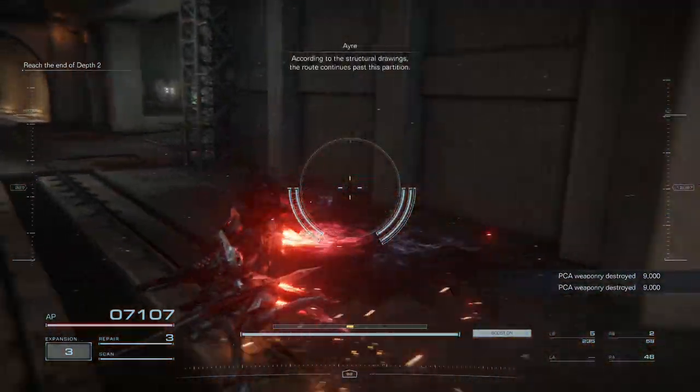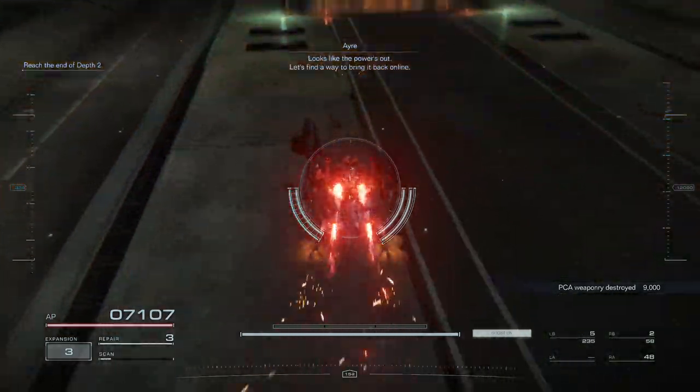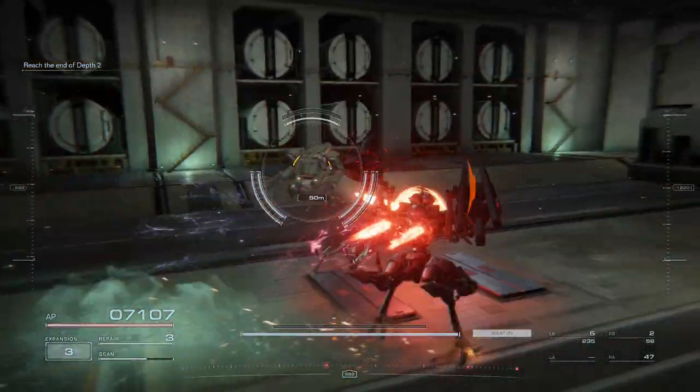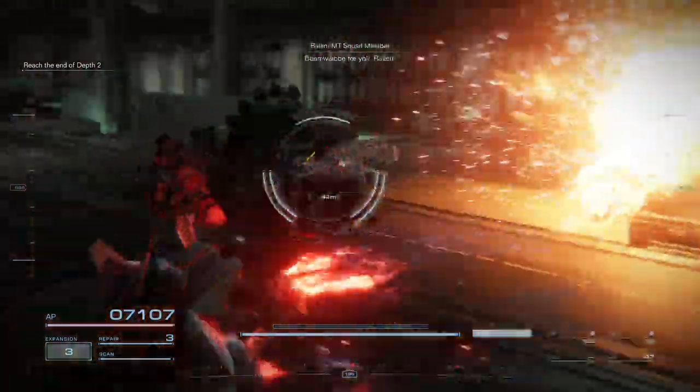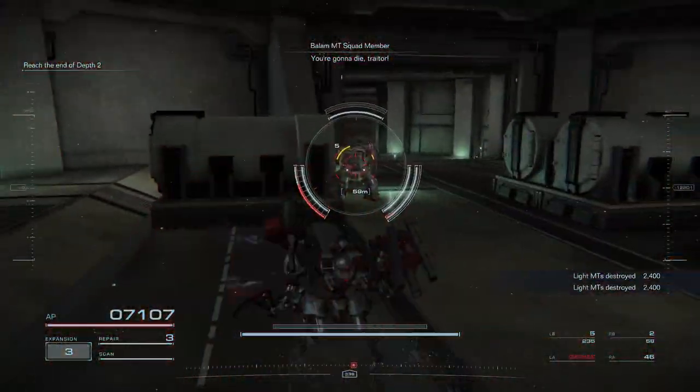According to the structural drawings, the route continues past this partition. Looks like the power's out. Let's find a way — in the ambush! Been waiting for you, Raven! You're gonna die, traitor!